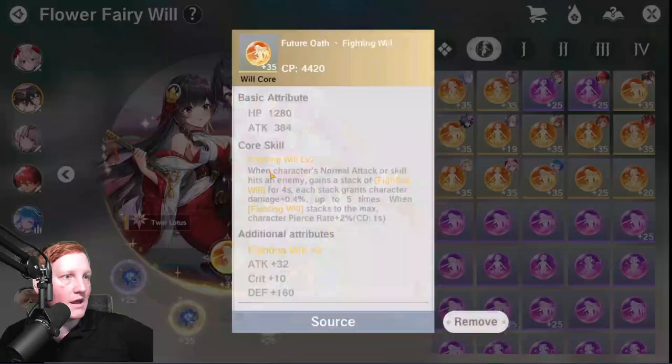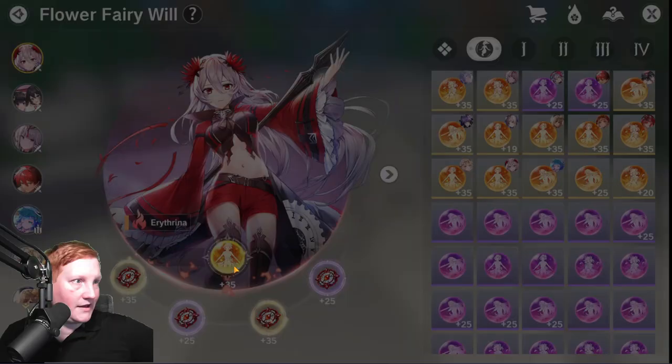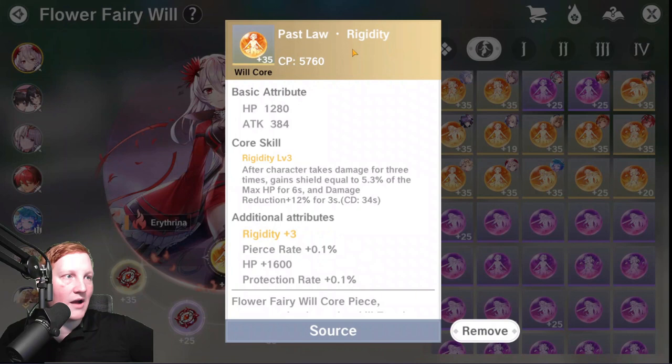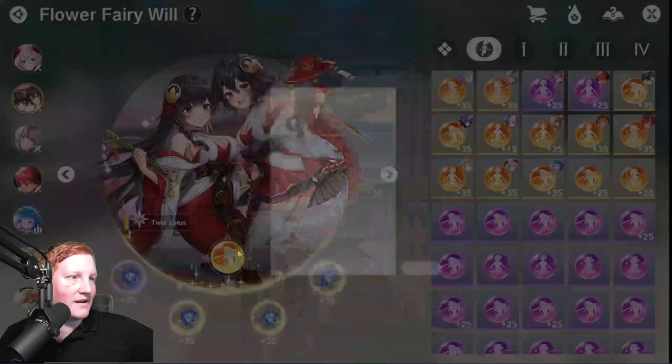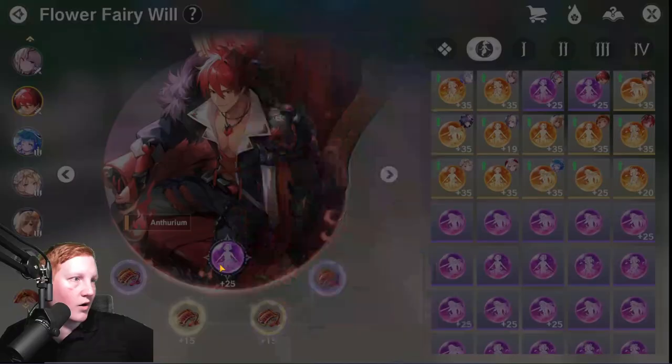As far as PvP goes, you want Rigidity — ideally a level 6 Rigidity for some reduction, though a level 3 is fine. And because we're already building around Fighting Will, it makes a lot of sense to also work with God Bless, since both of these stack based off staying in combat.